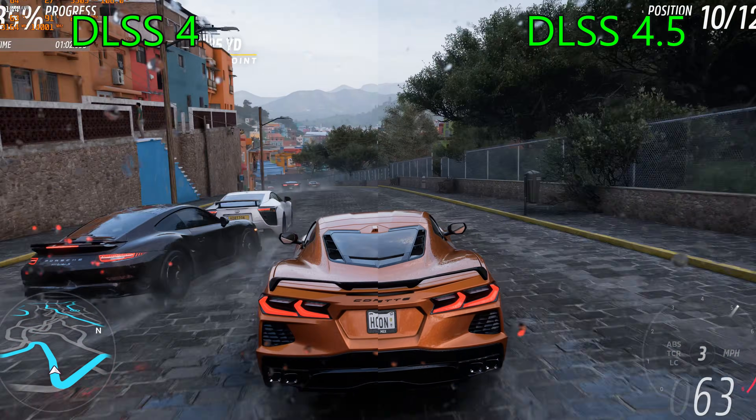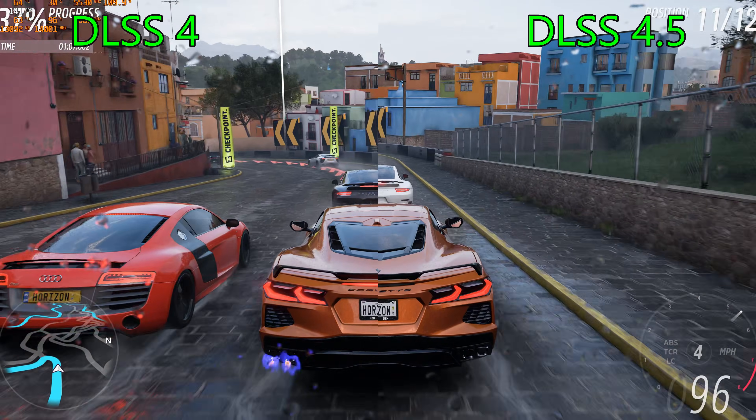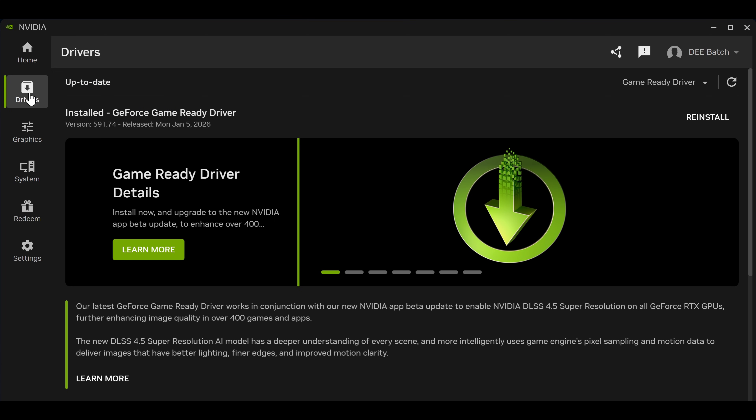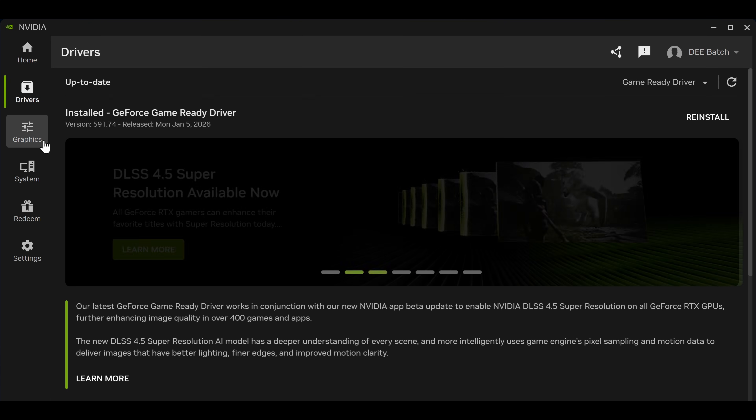Let me show you how to enable DLSS 4.5 in your system. First, you're going to update your drivers to the latest version. Once updated, you'll see version 59.1.74, and then you'll know you have the latest GeForce drivers.